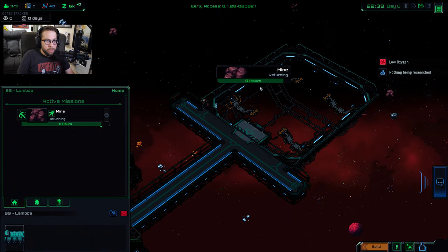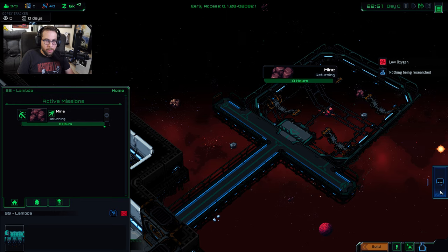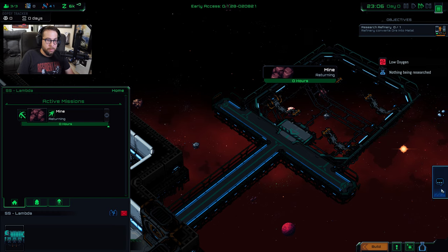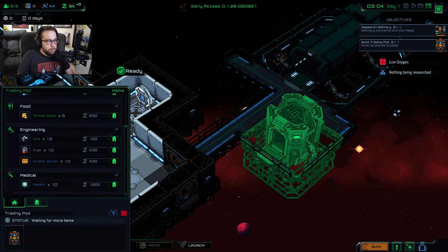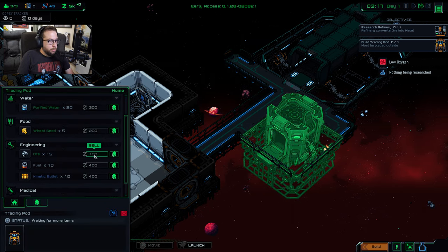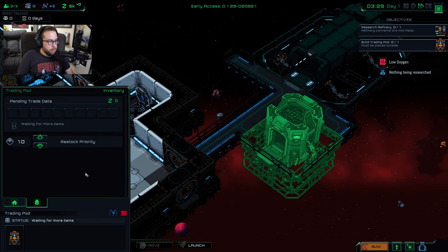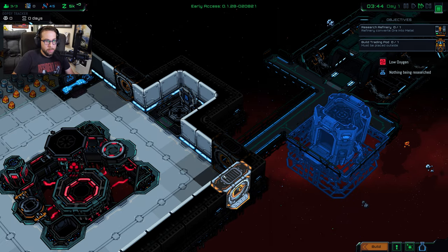It looks like our expedition is just about back. Pay attention to the little message symbol at the bottom right — make sure you're actually clicking that, because sometimes your objectives won't update until you actually read these. When you click on the trading post, you can see the available things you can sell. For right now we're just focusing on ore, so I'm going to have the ore put in there. The colonists will load this thing up and then it'll shoot off and make you some money.